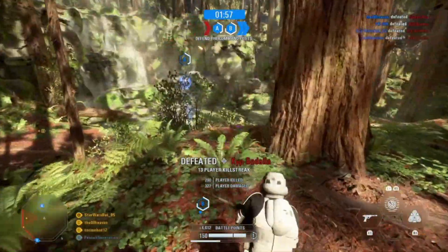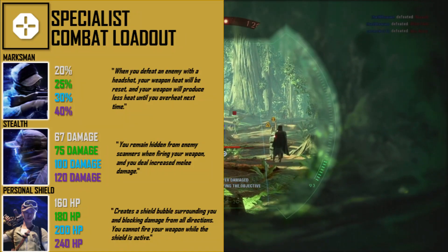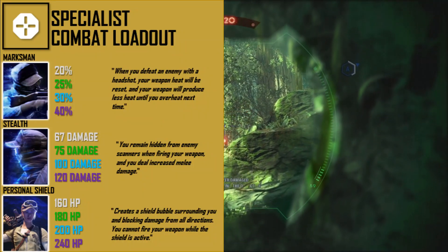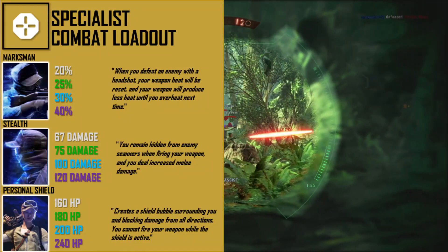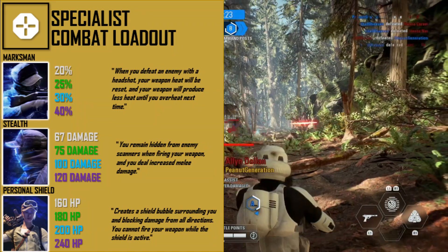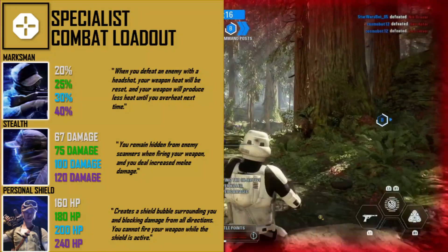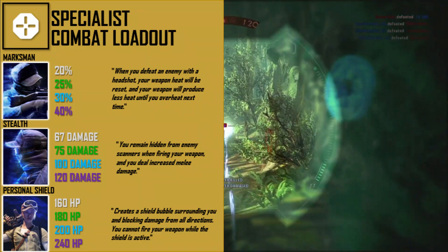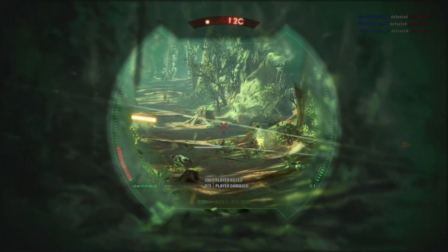The combat loadout is designed for objective-free trooper modes like Supremacy and Blast. The Marksman card resets ability heat on headshot kills, going from 20% to 40% at max. The Stealth card removes you from the minimap when firing and boosts melee damage from 67 to 120 at max — enemies won't know where you are, and if they rush you, two punches will finish them. The Personal Shield creates a protective bubble going from 160 to 240 HP at max; pop it when low and use that melee damage if needed.